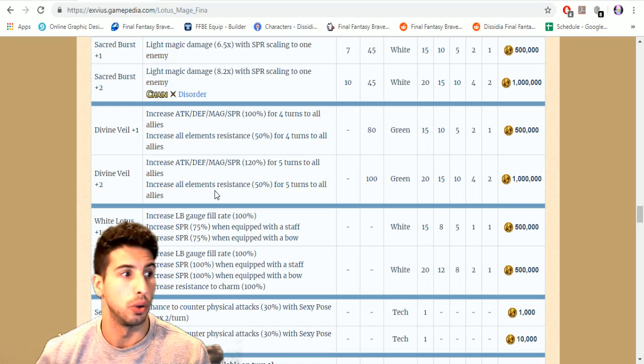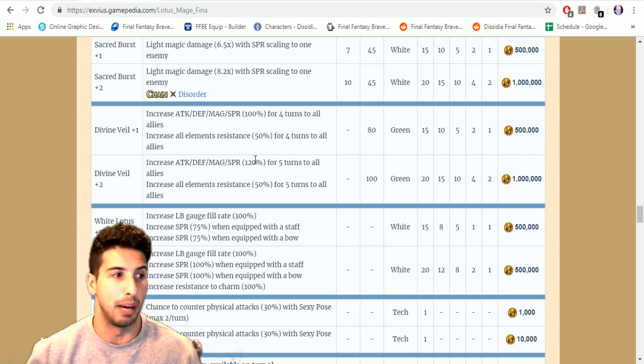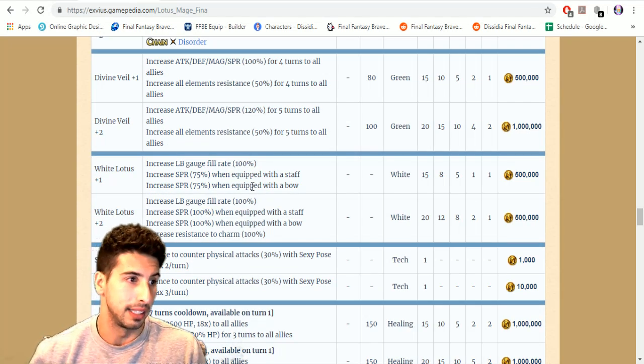One cool thing with the enlightenment points — you can unlock Double Cast for Fina, so you'll be able to double cast some of her moves, which is really nice if she's your main healer. She became that much better.